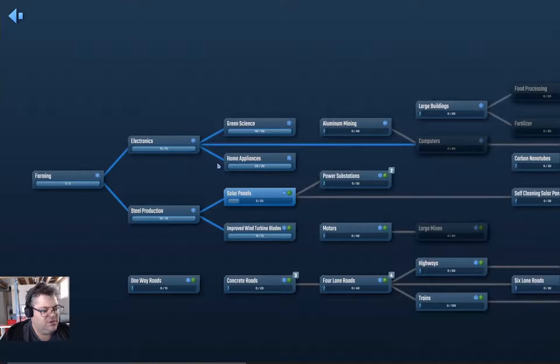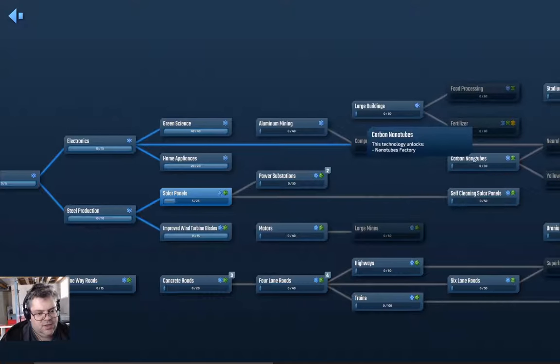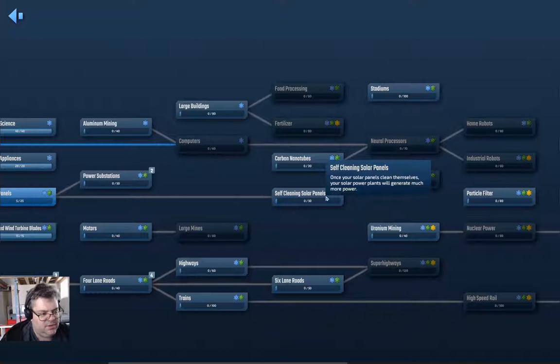Now what I want to do is look in on the science here. I want probably some better roads, probably some better mines, probably a whole bunch of things. Large buildings would be good, aluminum mining would probably be useful so we can make computers. Nanotubes might be useful. Yellow science gets us stuff up here, so we probably want to aim for yellow science as well.